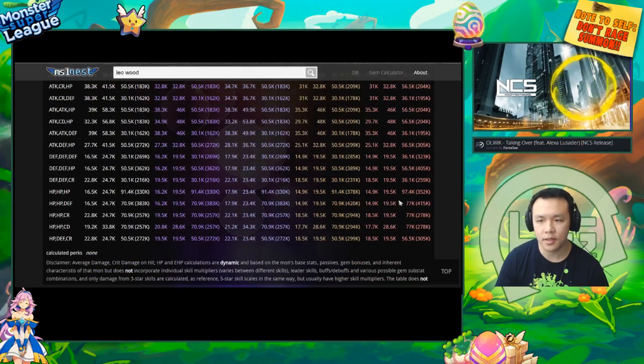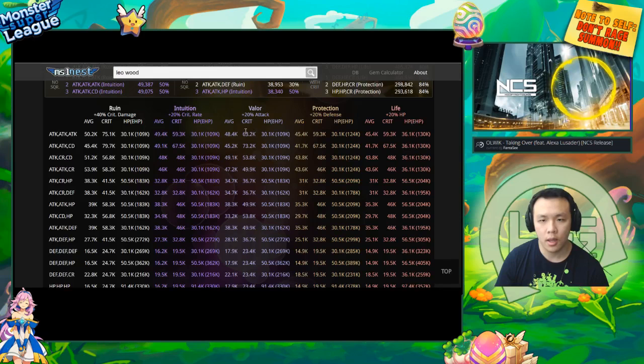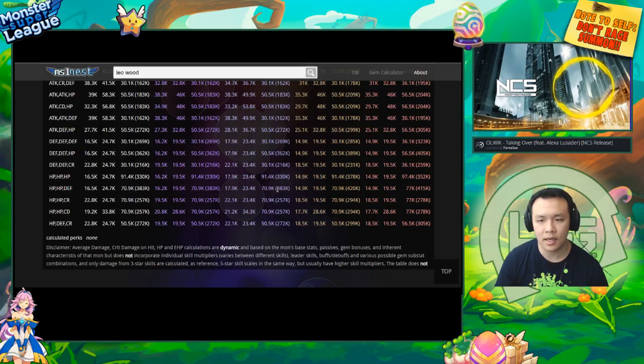You can compare that — on a life set, he actually has the highest effective HP with HP/HP/defense as well. If you have him on a conviction or broken set, you can go down the valor, intuition, and ruin columns, because these gems have no tanky bonus. You find that he has the highest effective HP when gemmed with HP/HP/defense. So you conclude that the optimal way to gem a Woodleo is generally HP/HP/defense across the board.